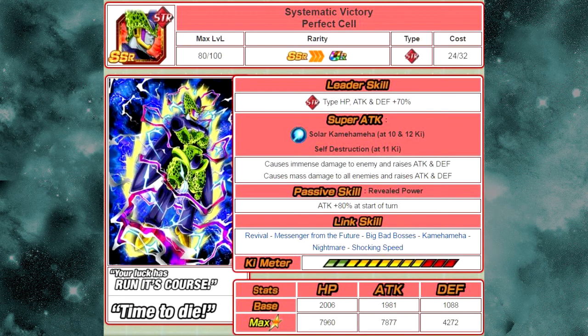Last but not least, the banner card itself — Systematic Victory Perfect Cell. His leader skill is Strength type HP, attack, and defense plus 70%. He has two super attacks: Solar Kamehameha at 10 and 12 Ki, which causes immense damage and raises attack and defense; and Self-Destruction at 11 Ki, which causes mass damage — an extreme damage multiplier to all enemies — and also raises attack and defense. Passive skill, Revealed Power, is attack plus 80% at the start of turn.